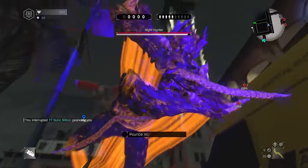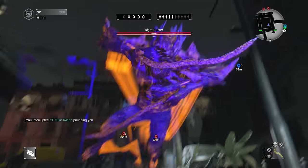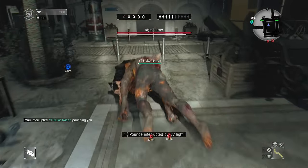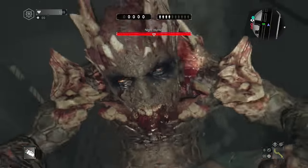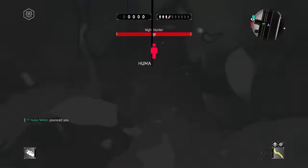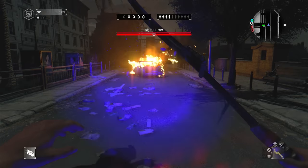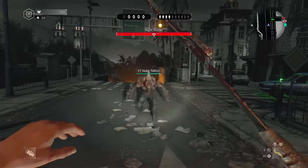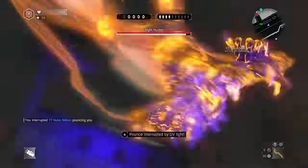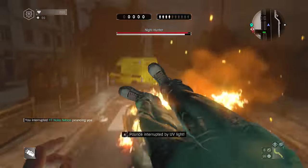The UV flashlight's main purpose is to block pounces from the night hunter. If your stick sensitivity is high enough, Crane can usually turn fast enough even when the night hunter is coming from directly behind. But Crane has a weakness: when the night hunter is pouncing from above, Crane does not like looking up. If you turn on your UV flashlight before the pounce animation even begins, Crane will usually just stand there and get pounced anyway.